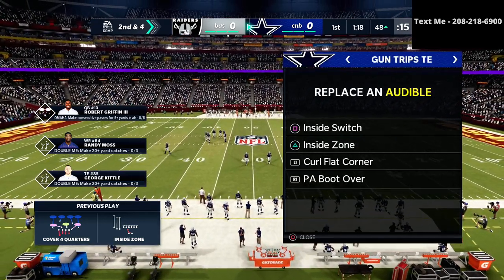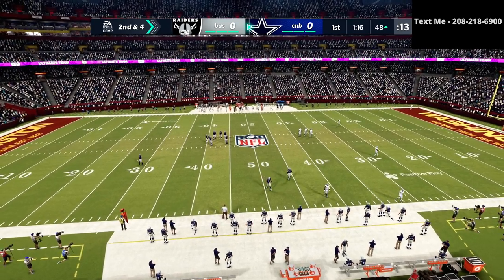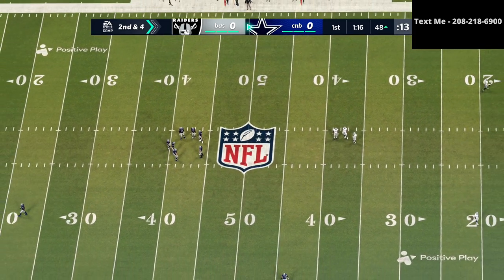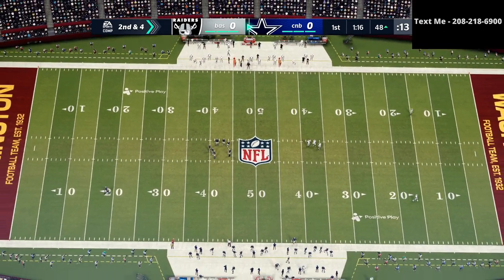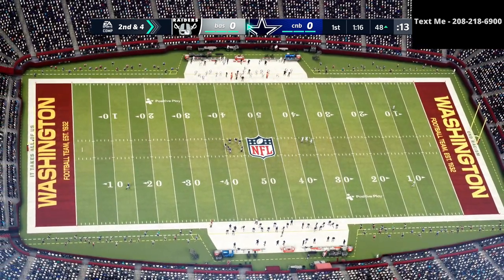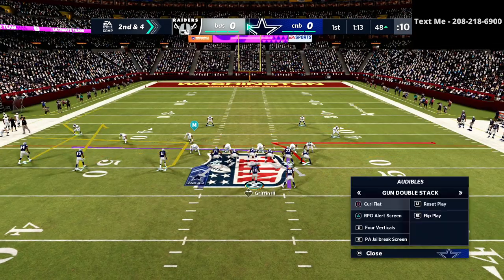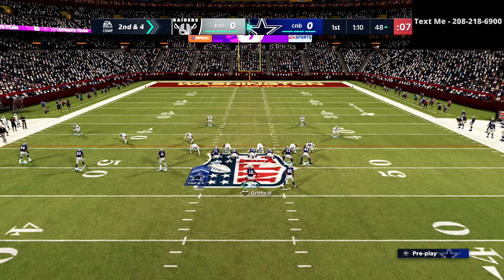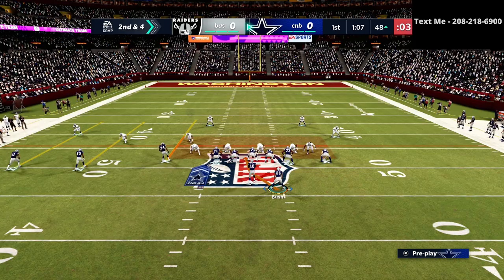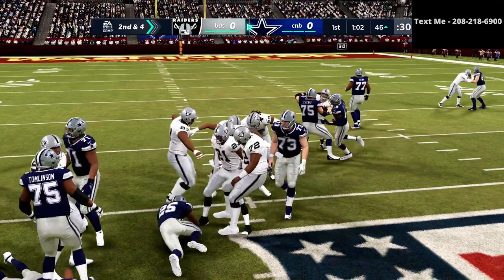I really like the read option out of this set. Depending on his adjustments pre-snap — whether he's man-aligning, base-aligning, or matching — all of those things are factors. If we want to attack the middle run game we can go to this read option right here. It gets a little adjustment but it's a quick deal and we're able to run the ball.